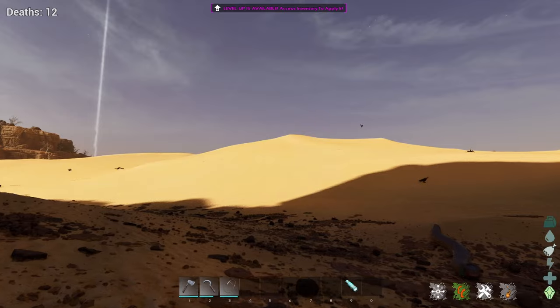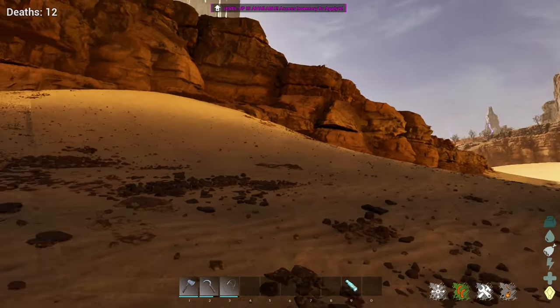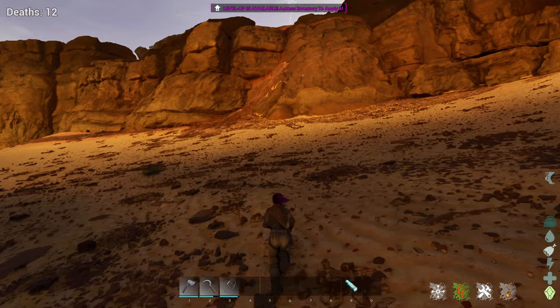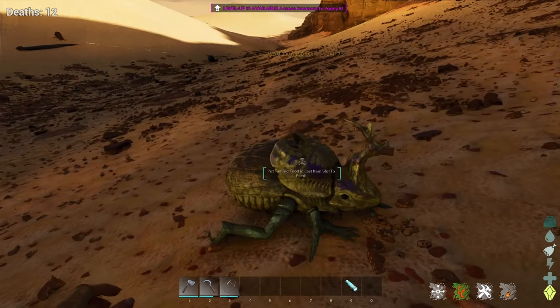Another place is over by the green obelisk — I thought I'd give you guys a couple of places spread all over on each side of the map. And we have the beautiful, majestical, magical dung beetle! You should be able to see them all throughout, but I like to stay close to the outskirts while still being able to get back in. My current location is 46.9, 82.8.